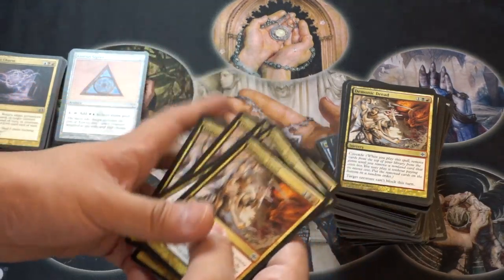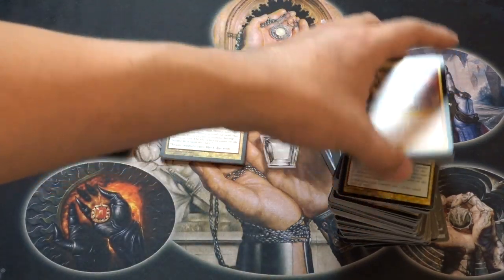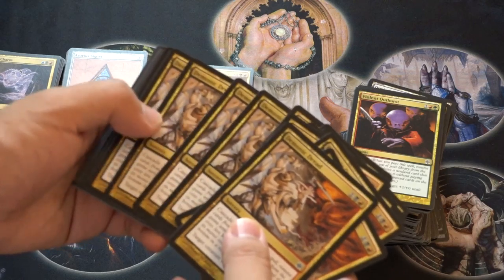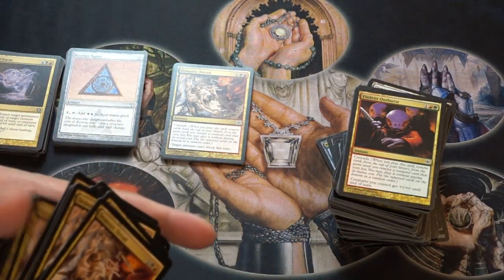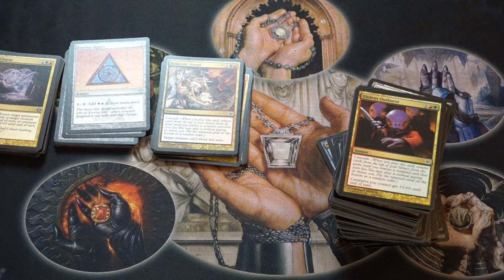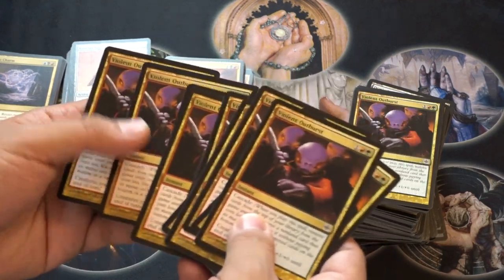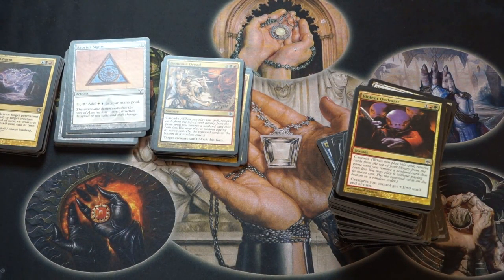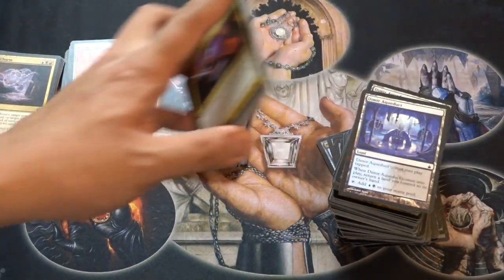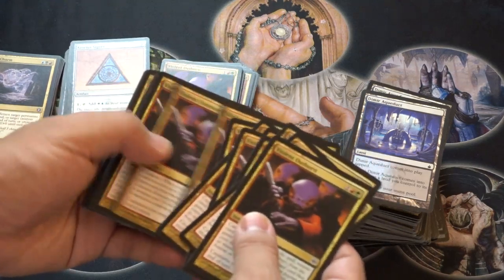And just overall, when you talk about having a large pile of cards of one type, this is probably the type of card you want — although it has gotten weaker. Cascade as a mechanic has gotten a lot weaker since they changed how Fuse and all those other things work. It just has this component where you feel like you're getting a good deal, and as a Magic player, why would you not want that?